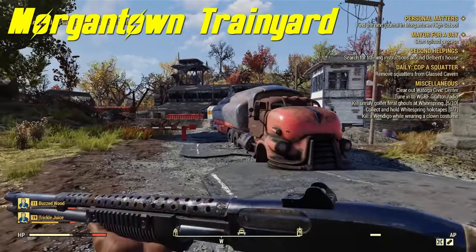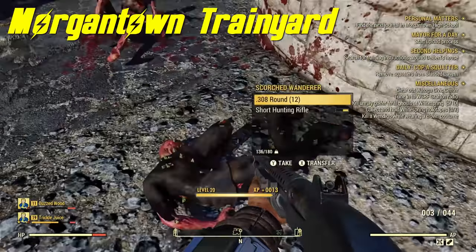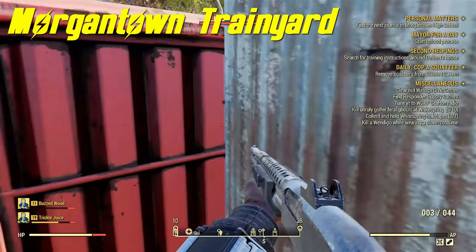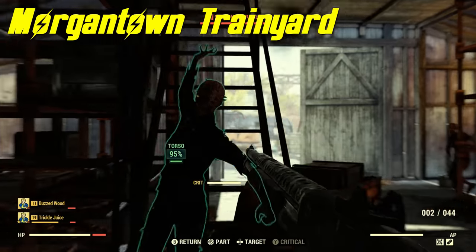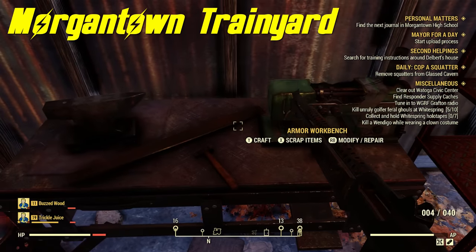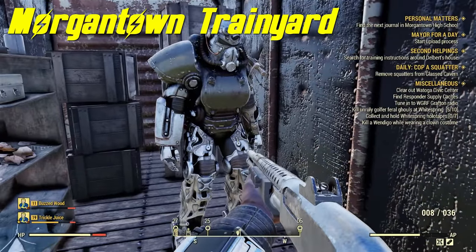The next spot is right next to the Market Town Train Yard, near a pharma factory. You'll run into a few scorched but they're very low level. I want to take a moment to explain my series format — this is called 'All Power Armor Locations' and I'm making it a series instead of one long video. There are probably a hundred power armor suits around the map and you can find them easily just by exploring locations. This is just the first video showing 12 locations.